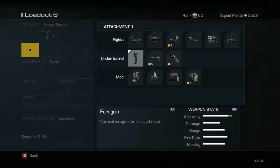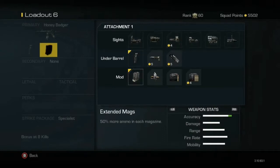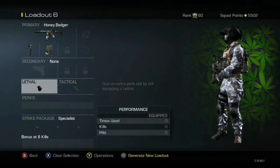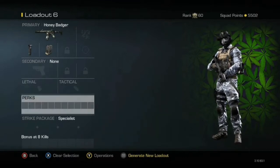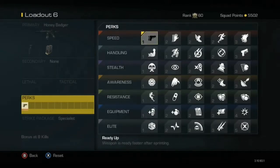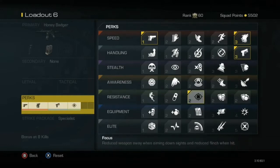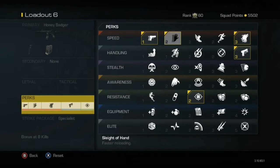So let's get into this class setup. You want to put on the Honey Badger with the RIP and Extend the Max. You're going to put no secondary, no lethal, no tactical. For the perks, you're going to put Ready Up so your weapon is ready faster after sprinting, Stalker so you can move while aiming in gunfights, Quick Draw so you aim in faster, Focus so you reduce weapon sway and reduce flinch when hit, and Sleight of Hand so you reload faster.